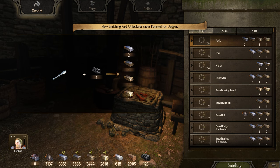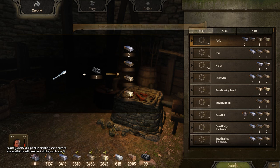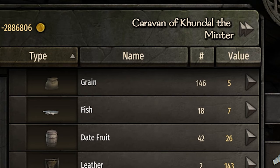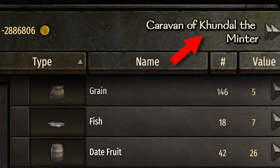Either as you go or all at once, smelt down all of those weapons. I use a trick here to smelt weapons faster — I alternate between the space bar and a mouse click, or rather just smash both as fast as I can. You need to get at least 2 million dinars worth of materials — worth 2 million to the caravan, not the town. There is a difference.